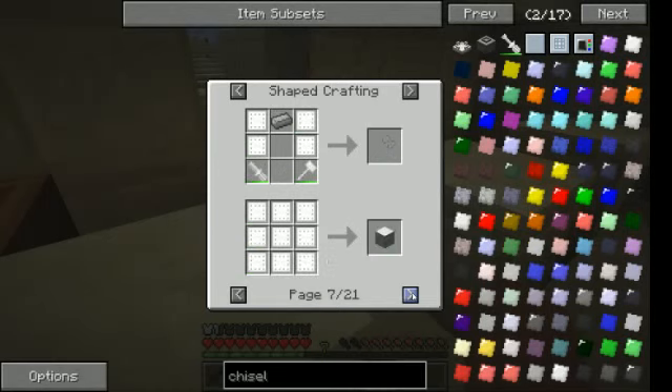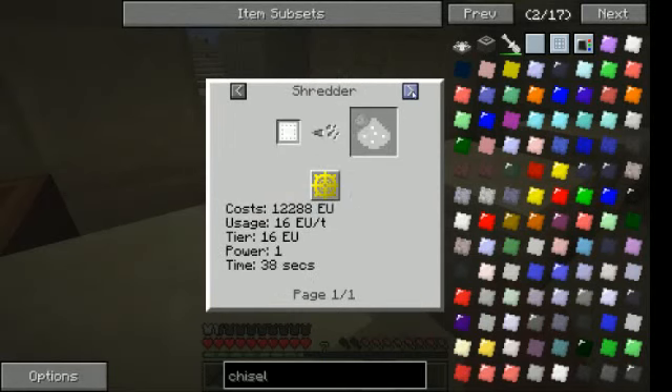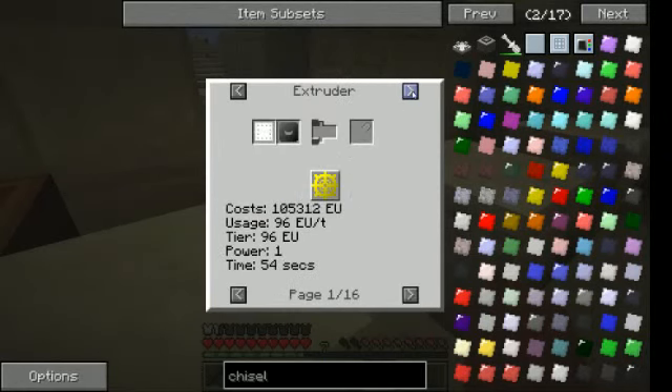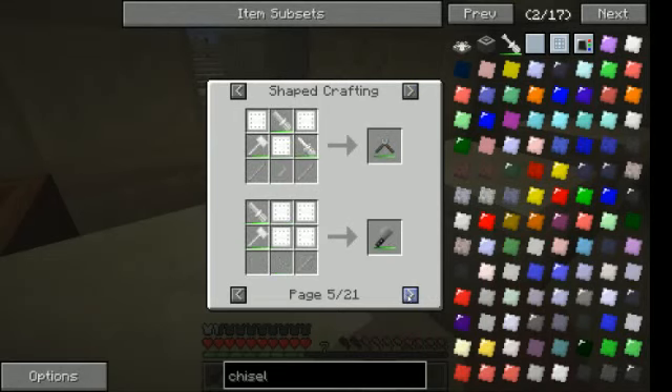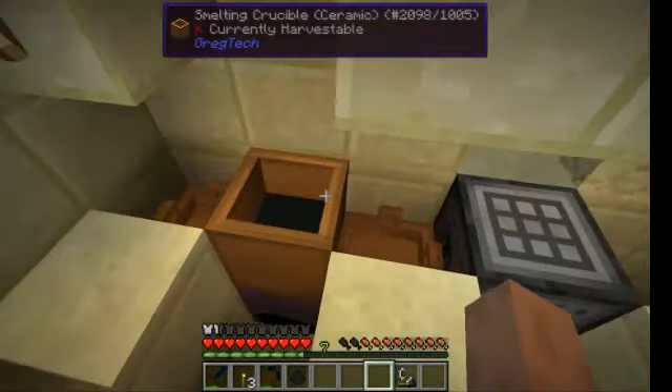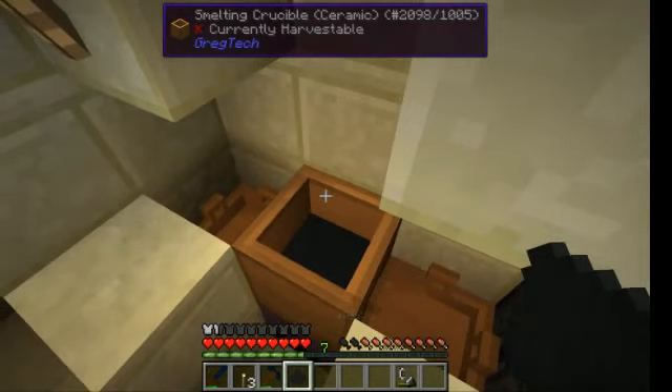Is that a bit of cheating or not? That gives me some possibilities actually, because I could use that to make a steam engine early game. But not really early game, because progress is limited by iron. Now it's liquid.